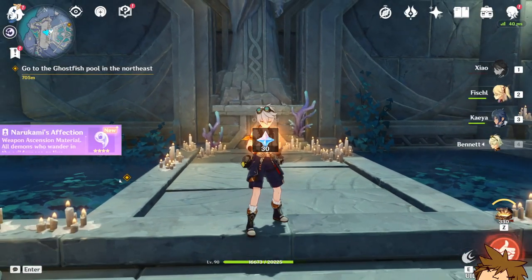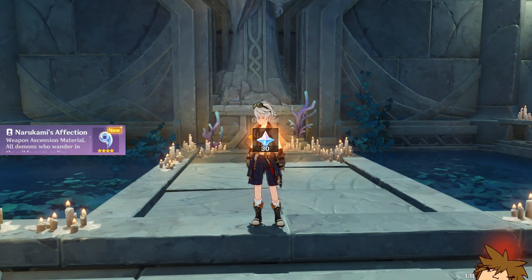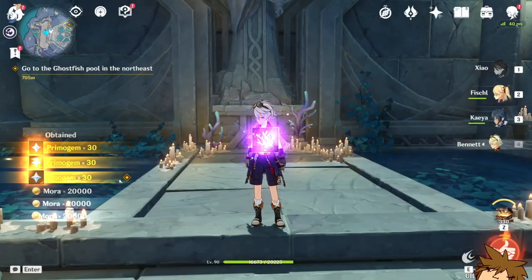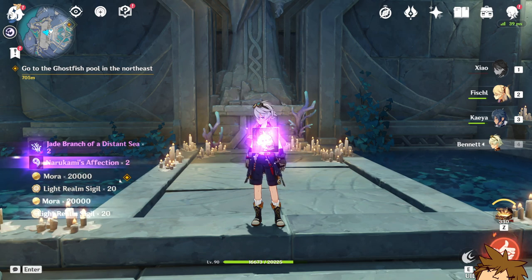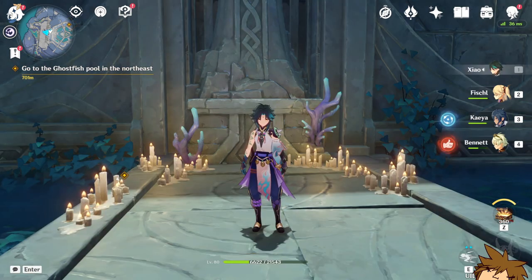We can potentially use this new weapon for our Yoimiya and I'll let you guys know how it goes in the future. It's pretty easy — all you've got to do is run around the map, collect some chests, do some challenges, and you'll get enough sigils to get this new weapon. Thank you so much for watching. If you enjoyed, consider liking and subscribing to the channel. I'll see you guys in the next video very soon, goodbye.